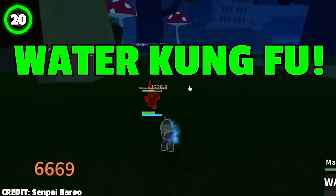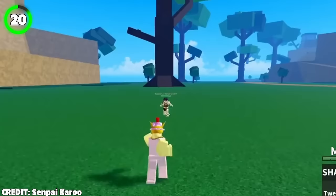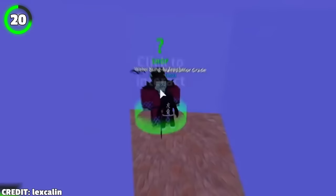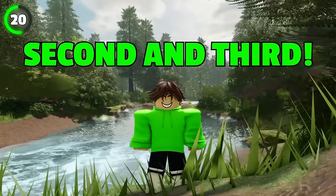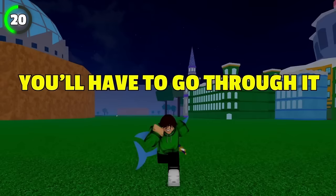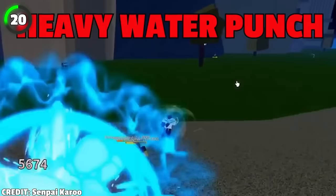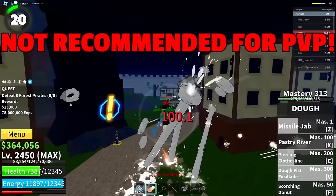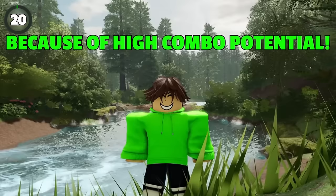The next fighting style is Water Kung Fu, also a prerequisite for Sharkman Karate in the third sea. It can be bought for 750,000 belly from the Water Kung Fu Teacher in the underwater city in the first sea. It's considered overrated with better options available, but you'll have to go through it to get Sharkman Karate. Water Kung Fu has three moves: Steam Charge Fist, Deadly Shower, and Heavy Water Punch. All moves are AoE and don't have big knockback, so it's alright for farming, but not recommended for PvP because it's quite slow.